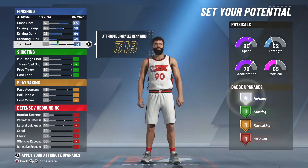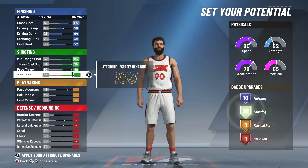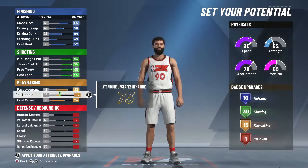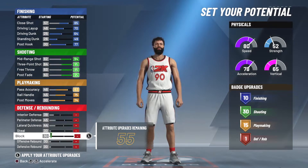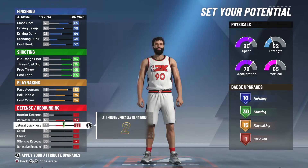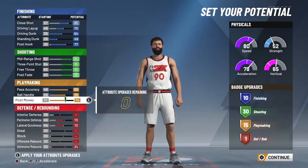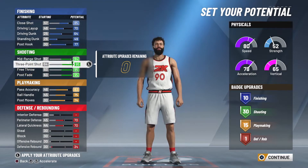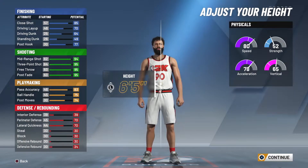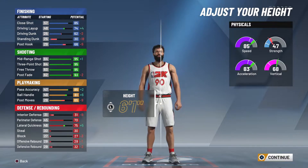At around 6.5 to 6.6 height, depending on what you decide — we're going to mess around with these attributes real quick. Of course, all of the shooting you want maxed out. You're getting 30 badges for that. We are already up to 55 badges total, so there's a lot of potential for quite a few badges in this build. Unfortunately, you're just going to get that one defensive badge, so I always recommend getting perimeter defense and lateral quickness up.